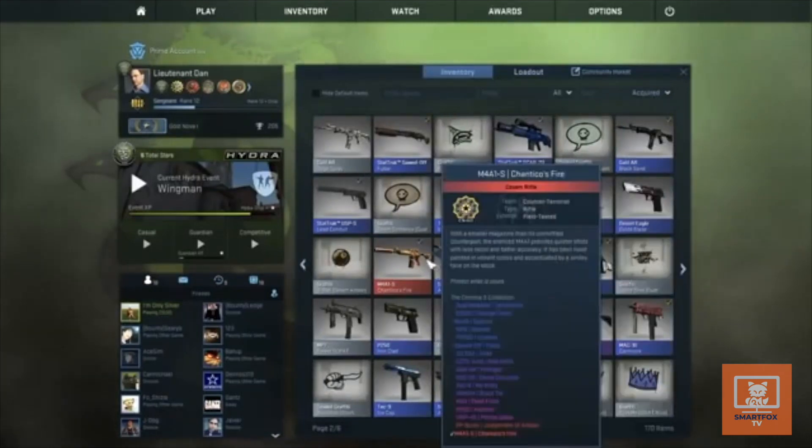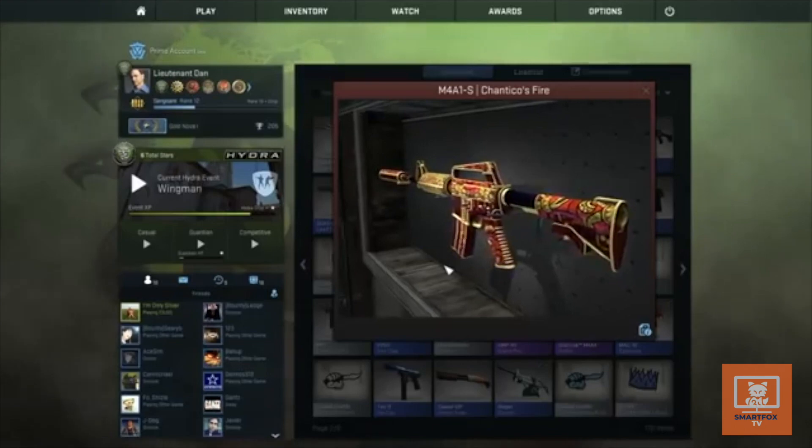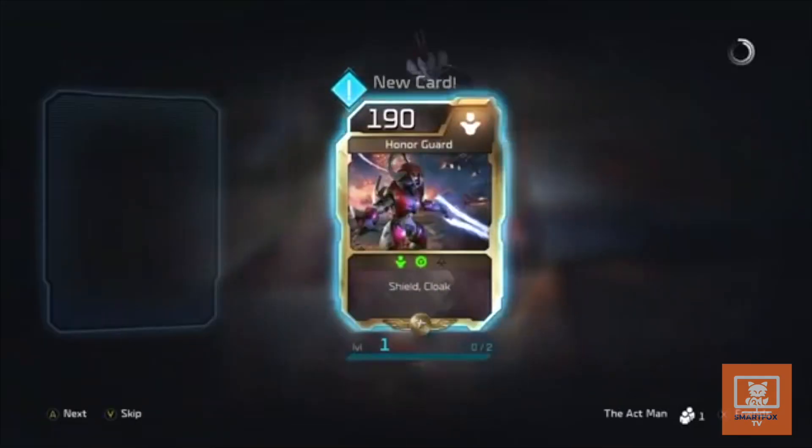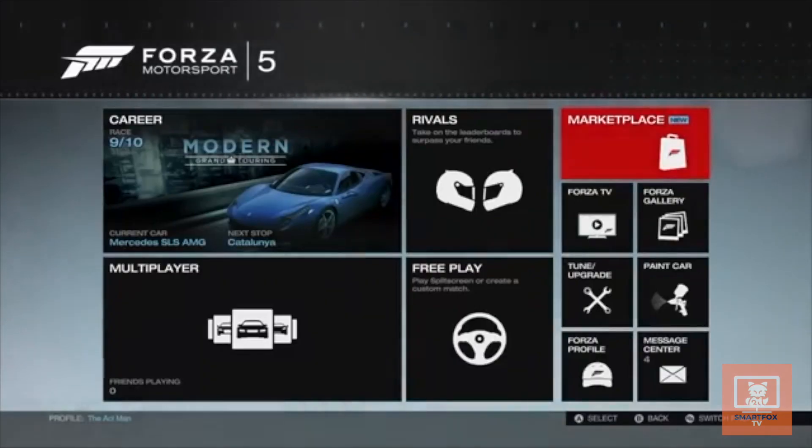Microtransactions are in almost every AAA game today, especially online games. Some are used for loot boxes, and others are straight-up pay-to-win features. Microtransactions have even ruined the quality of games that used to be great.